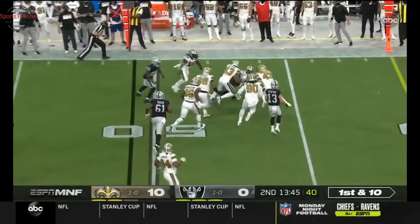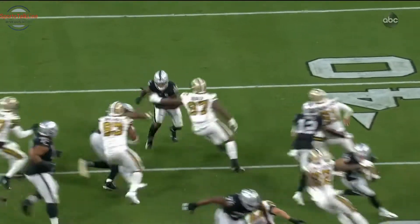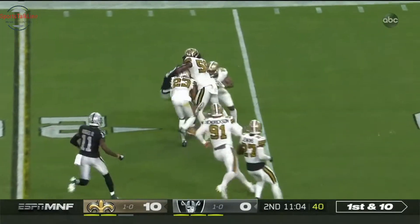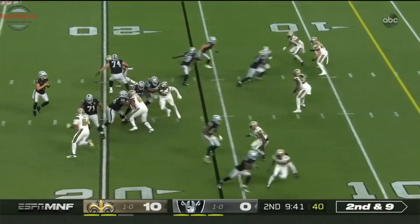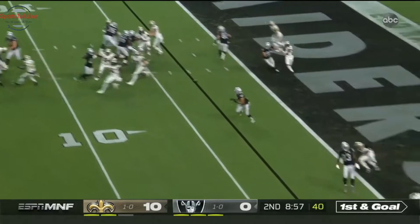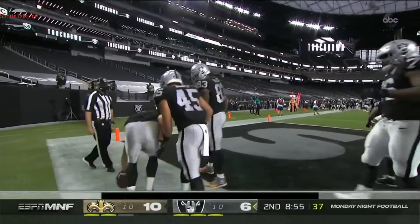Carr to the back — Jacobs, make a few people miss, into New Orleans territory. Marcus Williams brings him down. And he's going to pitch this ball to the field, but unfortunately for the Raiders it was sniffed out by the defensive line. Brees able to complete to Waller inside the 20. Waller catches and crashes down to the two. Carr wants to throw — wide open to Alec Ingold, the fullback, for the touchdown. And he's the answer to the trivia question.